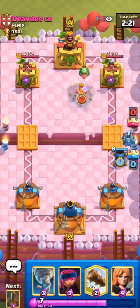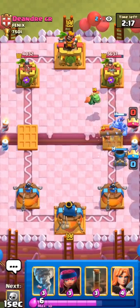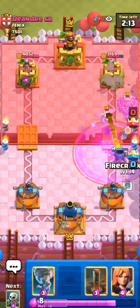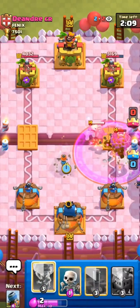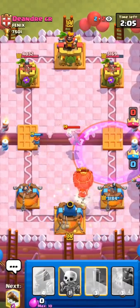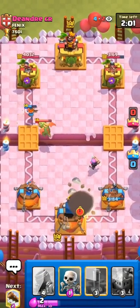Just going to go with a mortar here, not really sure what this guy is playing. We do have tornado in this deck as well, so we can be a little bit more aggressive with the mortar — even if he has a hog rider you can always pull it away with a tornado. He's going to have balloon here and I'll just tornado it to the king tower.